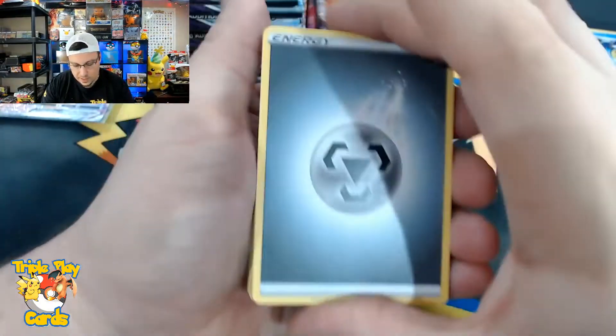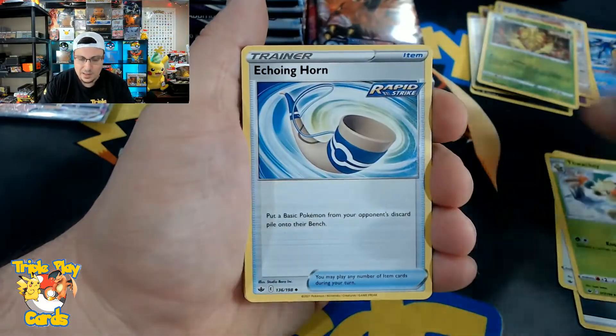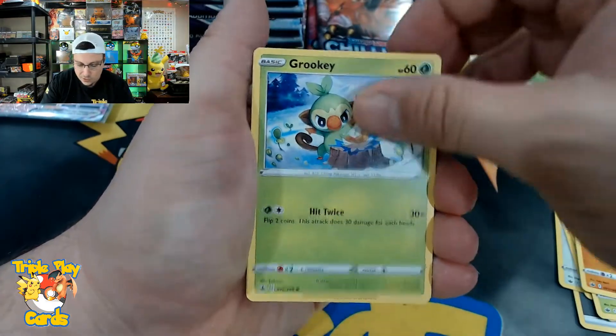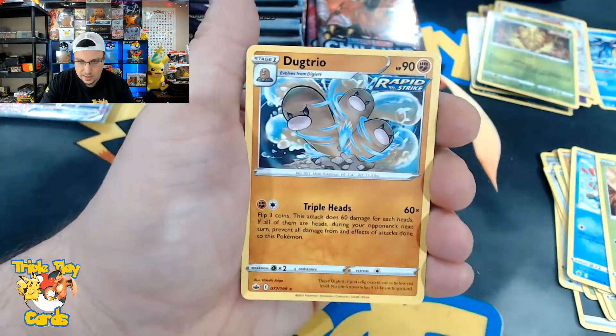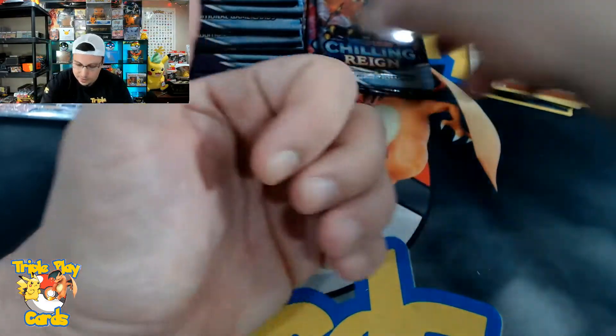Metal energy, Porygon2, Wacky Echoing Horn, Heracross, Clobbopus, Grookey, Sneasel, Weedle, Yamask reverse, and a Dugtrio non-holo rare.